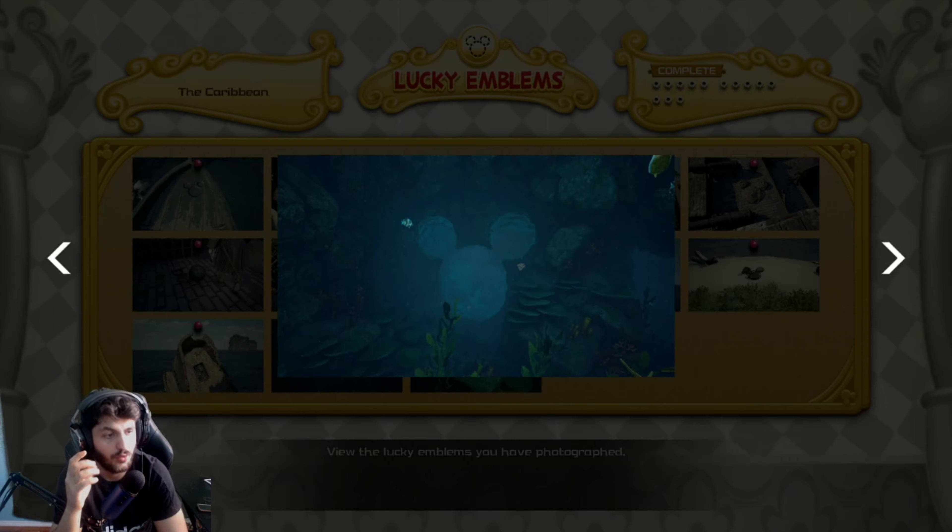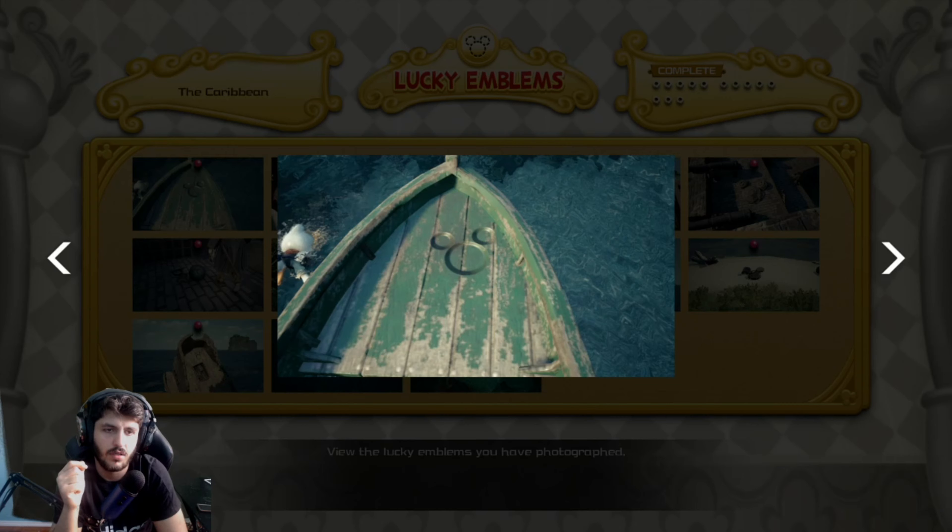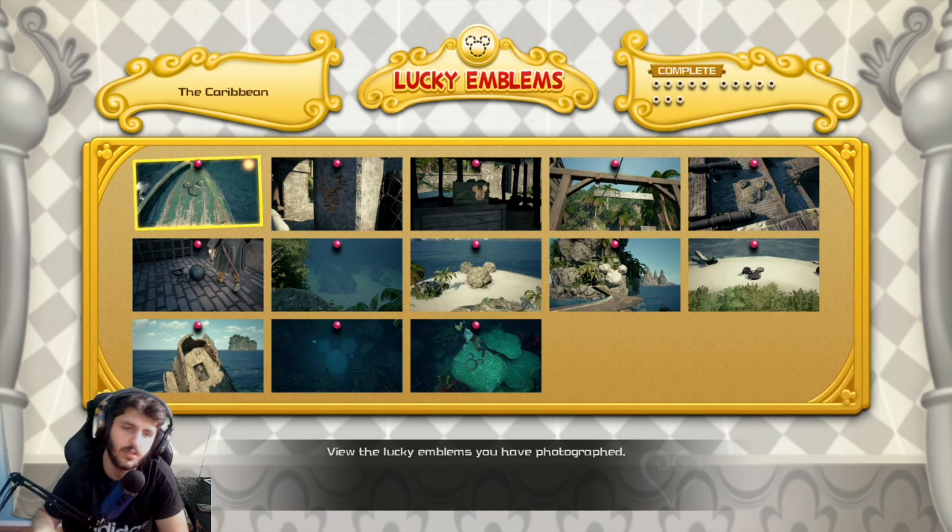This lucky emblem is under the water — it's pretty big, so just take out your camera if you need to. This one is in the same area but not in the water; just take your camera, look around, and you'll see it. Sorry guys, I can't make a whole video for this one — it'll be pretty short since I already have all the lucky emblems.